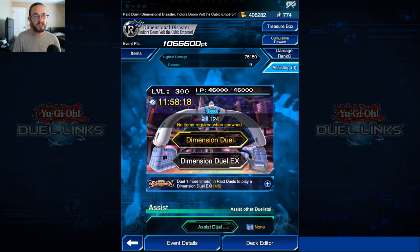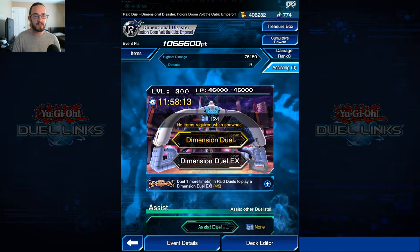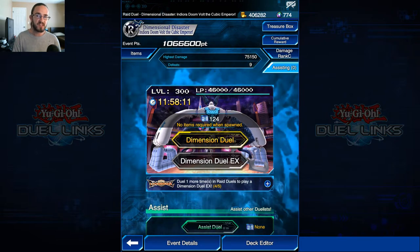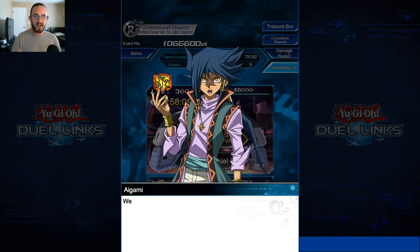This event is called Dimensional Disaster - Indoroth Doom Volt, the Cubic Emperor. Basically in this event, let's see if I can show you a dimension duel real quick, just knock it out of the way.